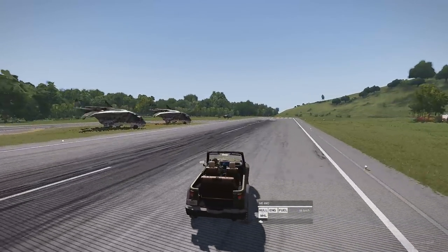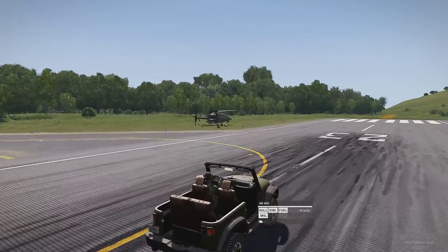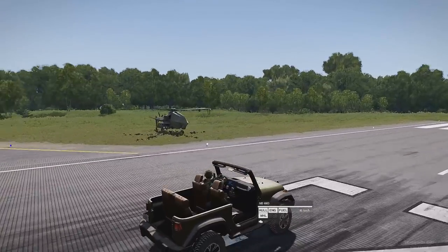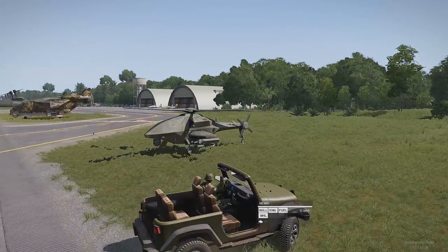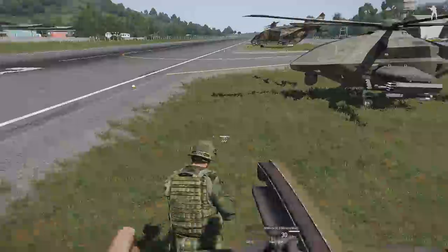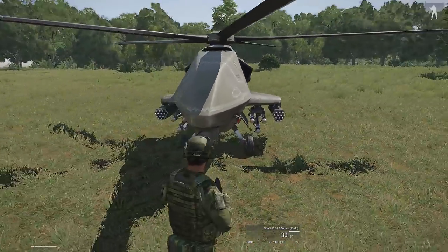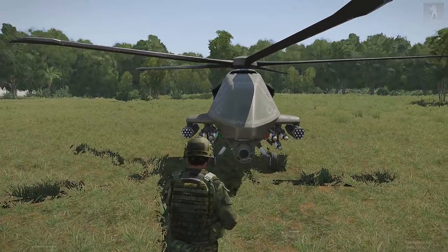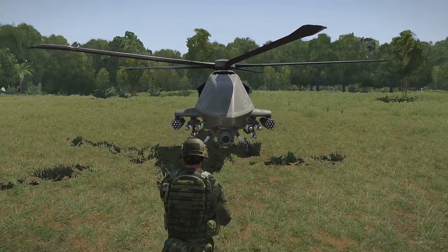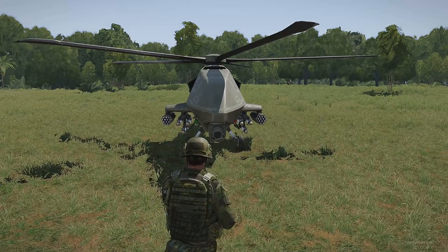The main thing I'm going to look at today is this bad boy — the MQ-11 or MQ-12 helicopter UAV drone. It's got six ATGMs, a laser designator, and 24 rockets. The one thing I have not been able to figure out is how to get it to fire its rockets on its own.